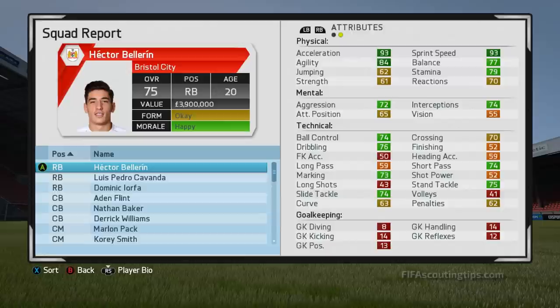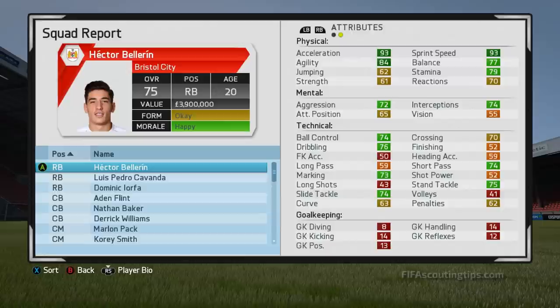First up we have Hector Bellerin. He starts at 75 overall and has 84 potential. He's 20 years old and plays for Arsenal. His value is £3.9 million and if you send off an inquiry, he'll come back with a price of £6.5 million so you can get him for around £5.5 million.